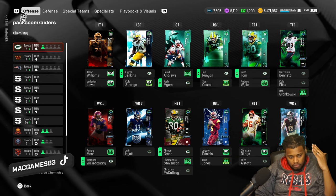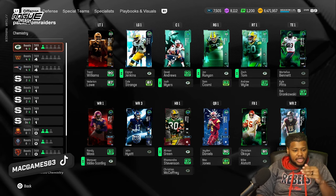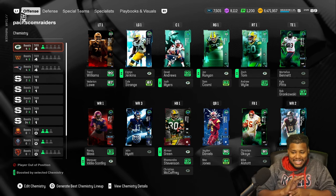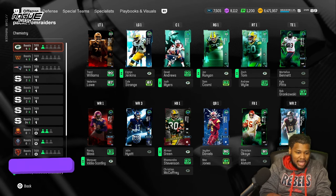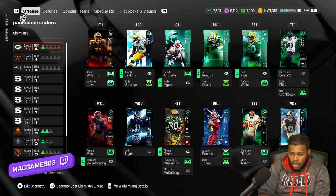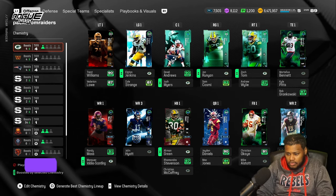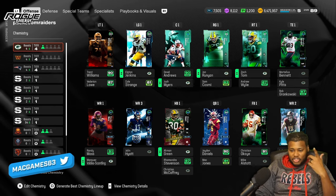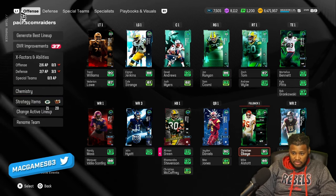Theme teams become less and less valuable as the year goes on because cards are just naturally that fast — you got a bunch of 98s, you can get 99s. But early on in the game, every single speed point matters. That's how Madden players look at it. So basically, how do you build a theme team?